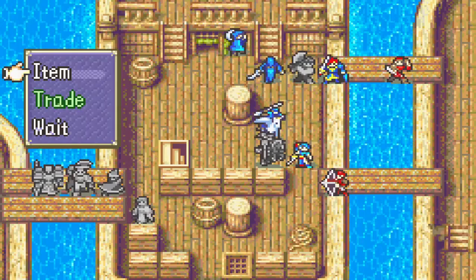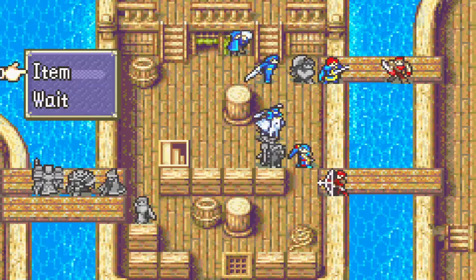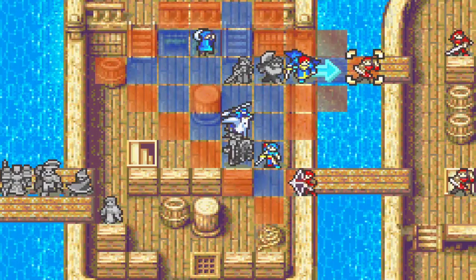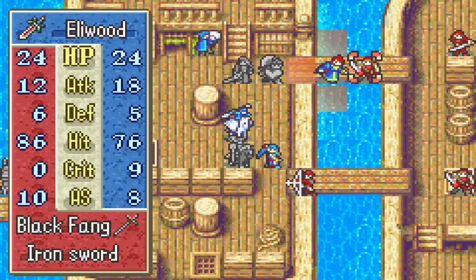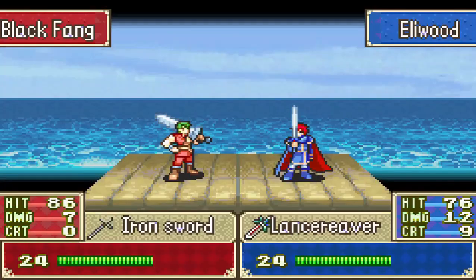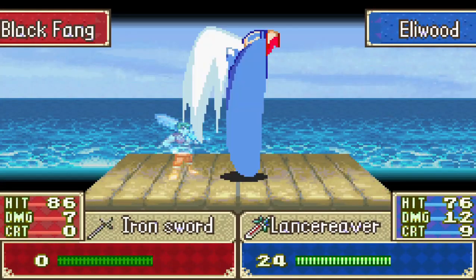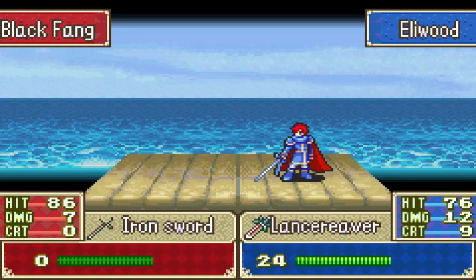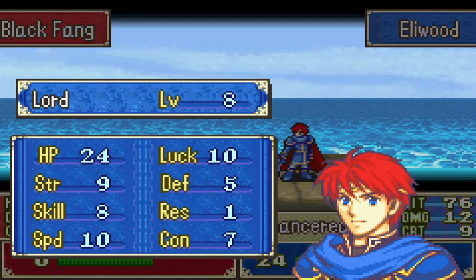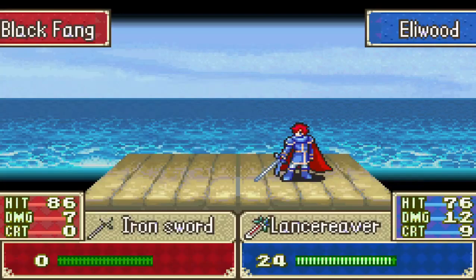Trade — he needs to take the longsword. Yes he can, all right cool. We'll have Eliwood step up and attack this guy — nice, you are gone for good. Eliwood gets a level up — nice, all the main characters are getting level ups. Gets a boost in HP, skill, luck, and defense — pretty good — and his weapon level increases. Perfect.